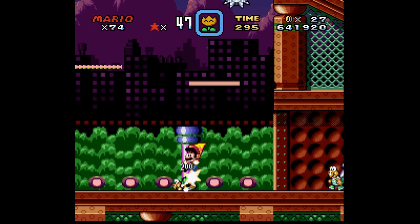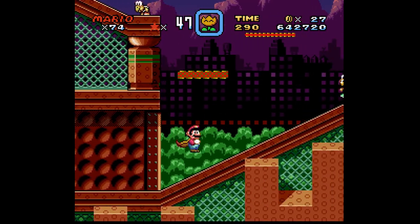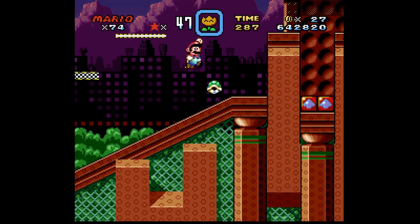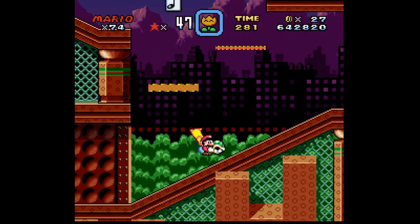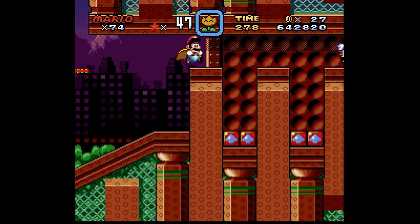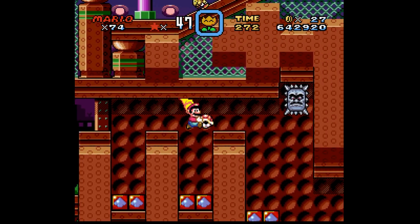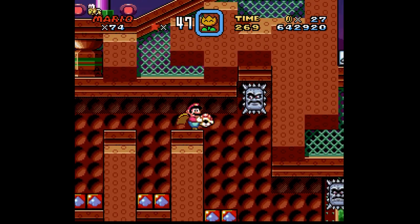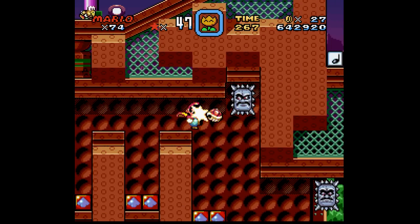Spring Yard Zone. Now, since this level is new, it's not gonna be quite as vanilla as the rest of the levels in this hack. Specifically, it's got these bouncy blocks. This just would not have been possible in the original Second Reality Project.